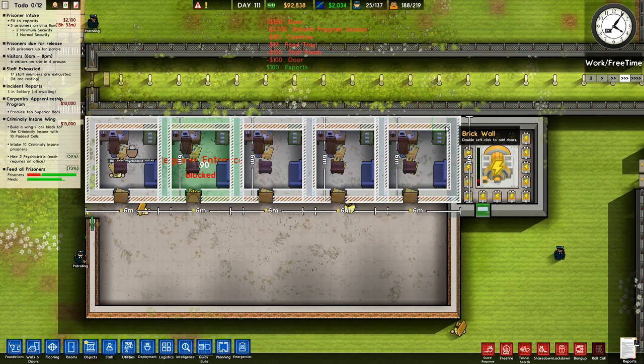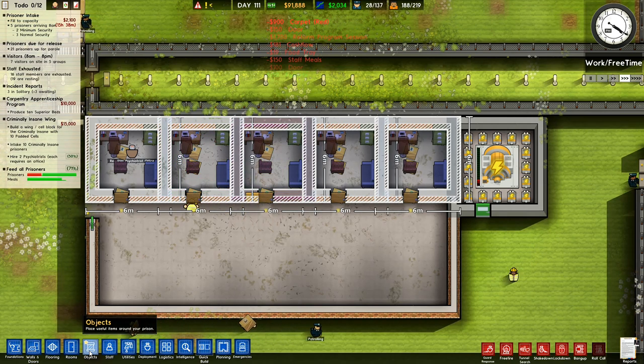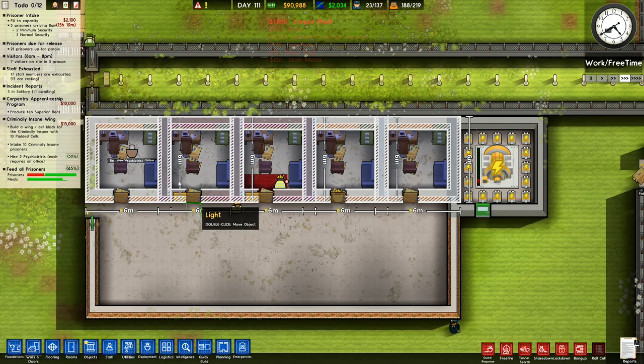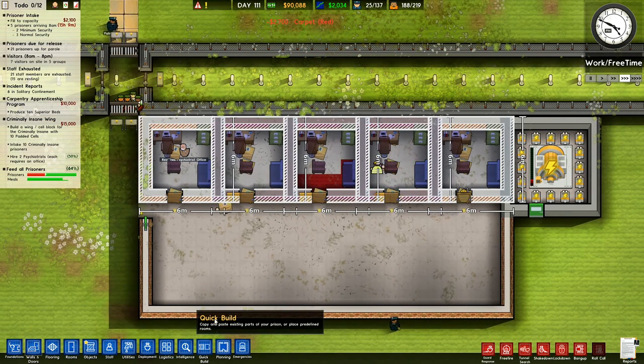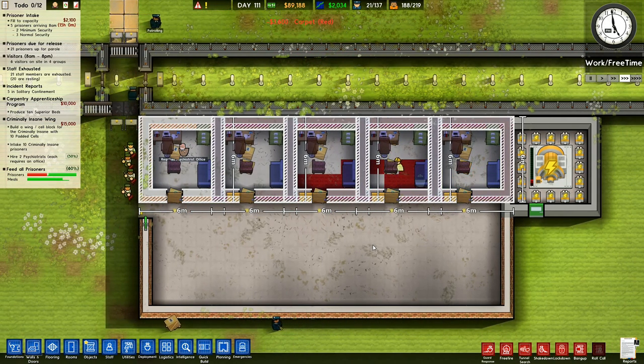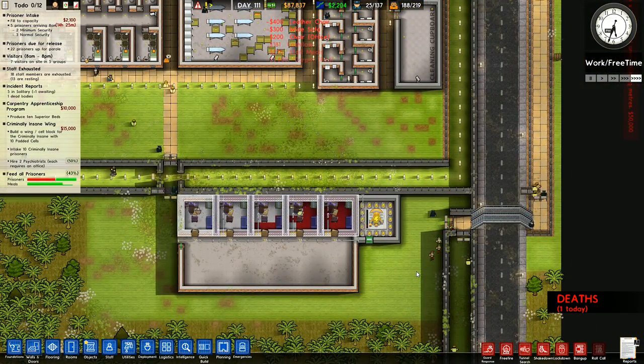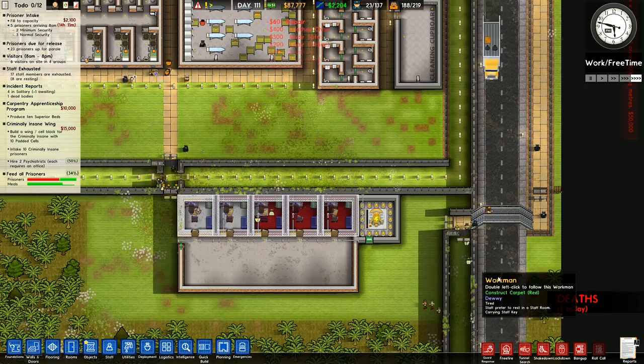I've got concrete wall down that side, which I don't actually want. I don't want concrete wall - I'd rather have the regular wall. We'll wait and see, because I've just gone with the quick build, and I've got a feeling that it's gone and changed all the wall around again. My bad - entirely my bad. But yeah, I'd like to try to avoid that.